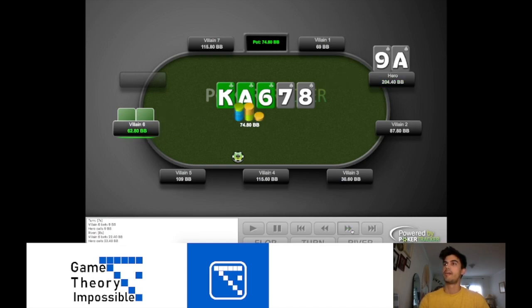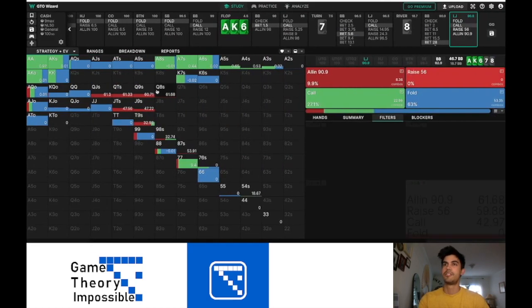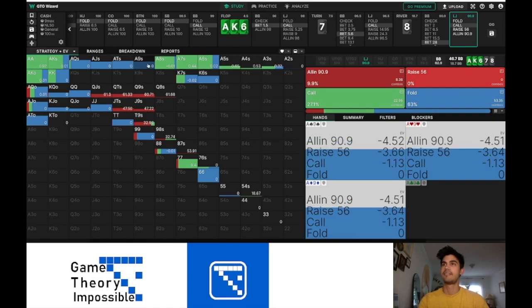Let's see what we had. We had a pretty bad top pair — ace-nine suited. I suppose we block a straight that doesn't make any sense to have. And Villain shows up with queen-ten offsuit for a donkey garbage draw that he decided to triple-barrel off with. Interesting line from Villain — I respect the heart, but not a good play. Just to note, ace-nine suited is a pure fold according to GTO. So it was an exploitative call on our part, and I like it. GTO doesn't, but that's okay — I don't have to agree with it.